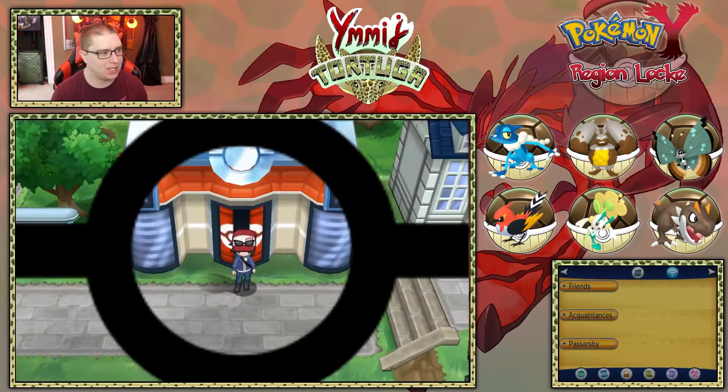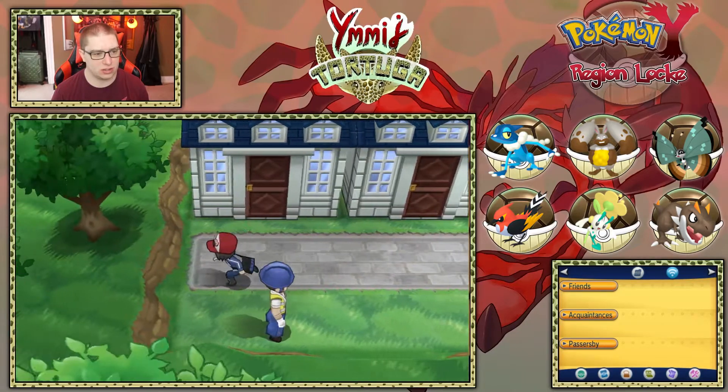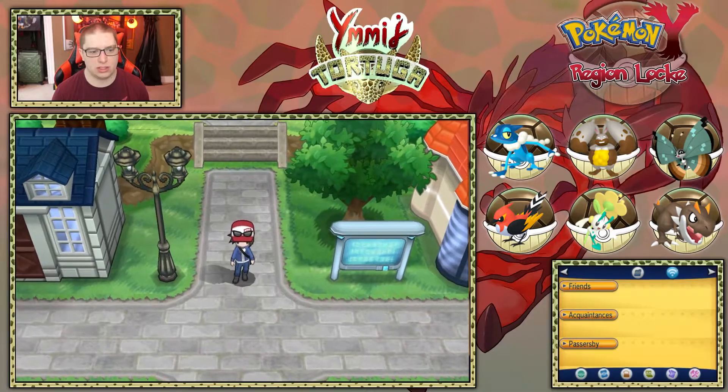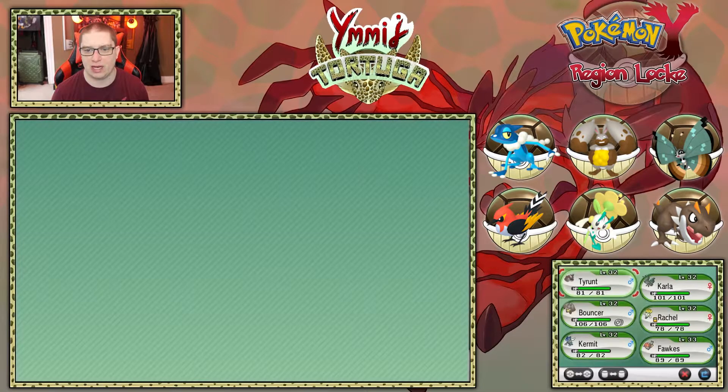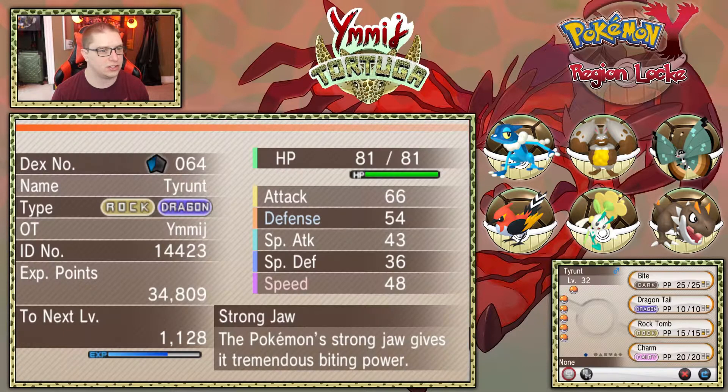I'm super excited to be back playing this game. Let me do a quick team recap. We got our Tyrant at level 32 — that's Tyrant the Tyrant, totally nicknamed. With Bite, Dragontail, Rock Tomb, and Charm. We got Carla the Vivillon, Jungle Pattern, with Struggle Bug, Sidebeam, Draining Kiss, and Protect.